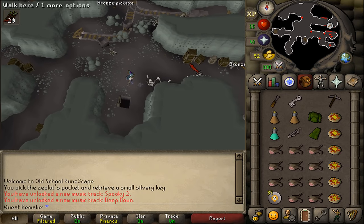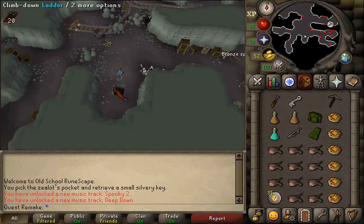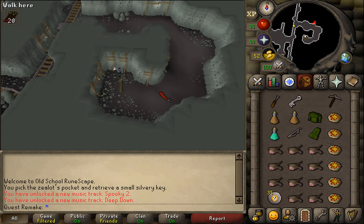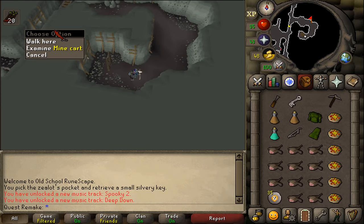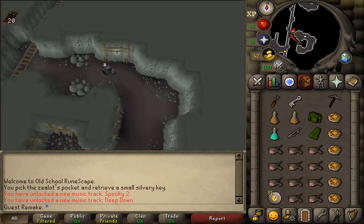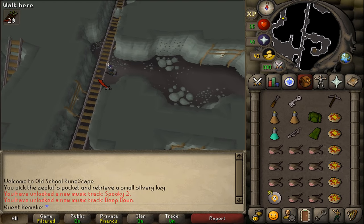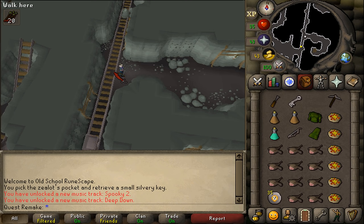If you haven't brought a pickaxe yet, you can grab one here. Let's climb down the ladder, then follow the road and follow the cavern. Here you'll find a moving cart. If you stand in its way, it will deal a lot of damage — I think up to 36. Be sure to never stand on any minecart tracks for your own safety.